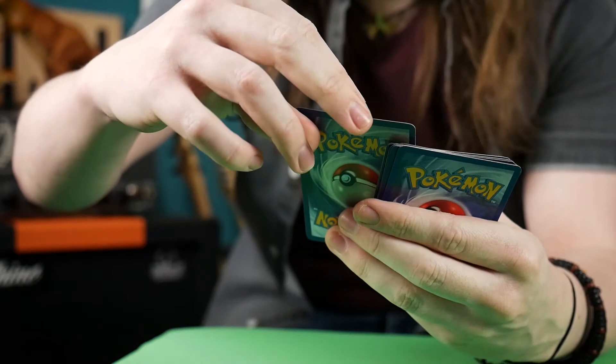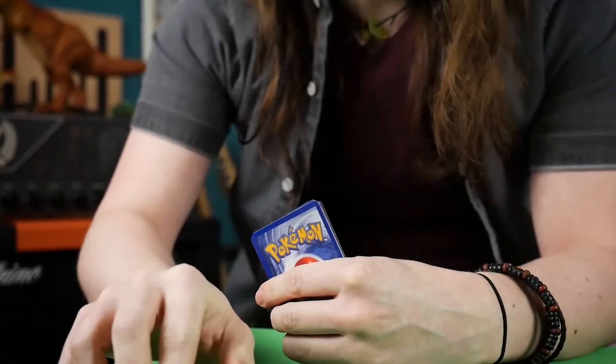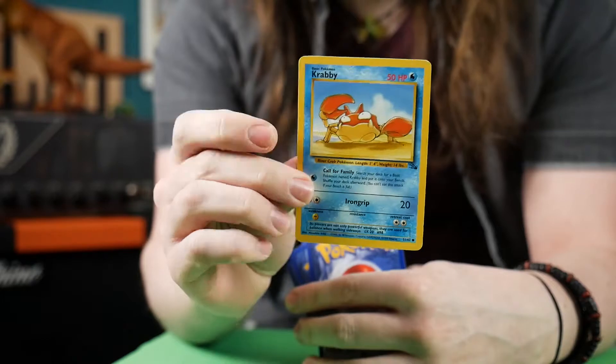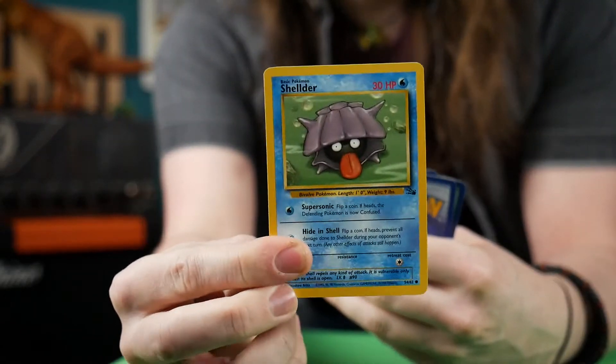First off, we have trainer card Recycle — always very useful to have your trainer cards. We've got a few commons in here. Let's have a look: Krabby and a Shellder. Nice little card, that.